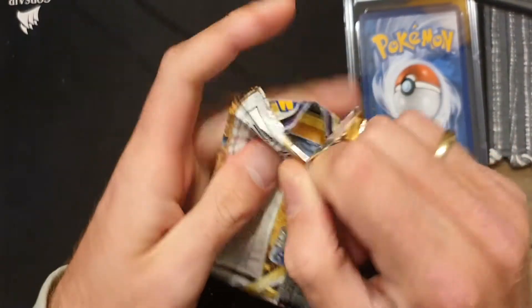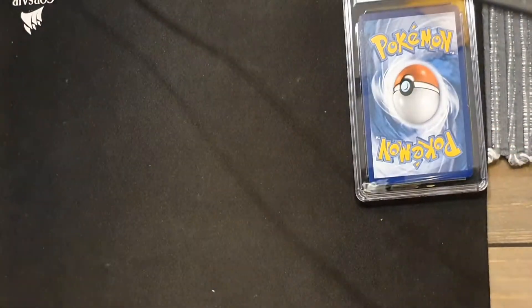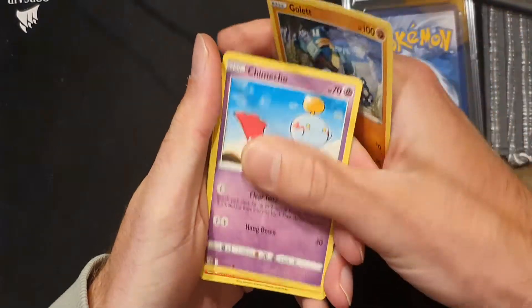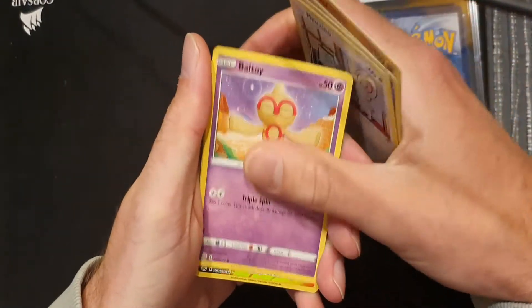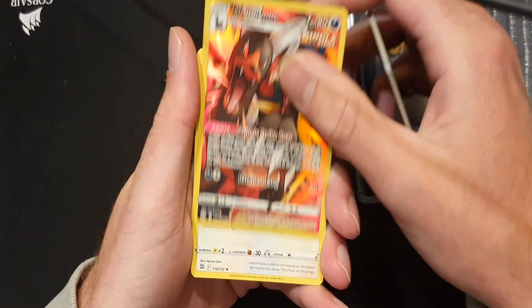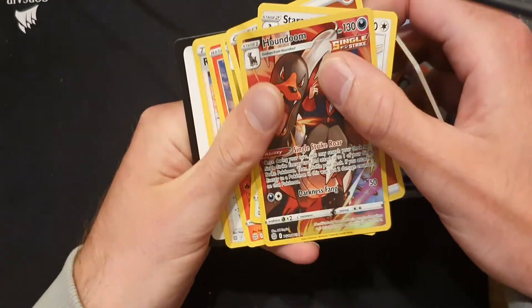Okay, let's hope we get something good out of the Brilliant Stars pack. Golett, Chimchar, Chimchar, Minccino, Dalton — ooh, look at that. I already got that one but that's a cool card, and a non-holo Star Raptor.